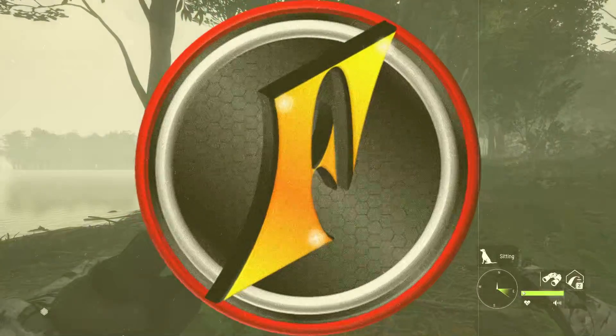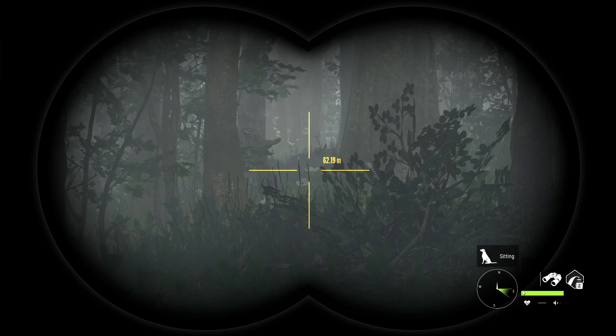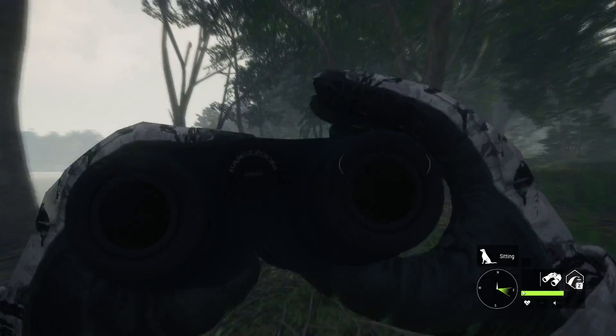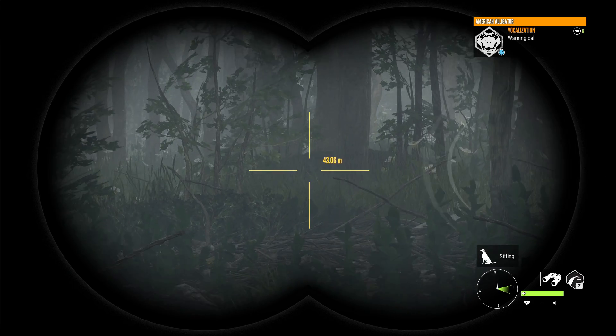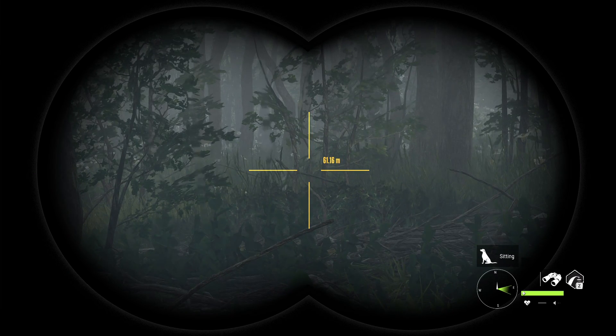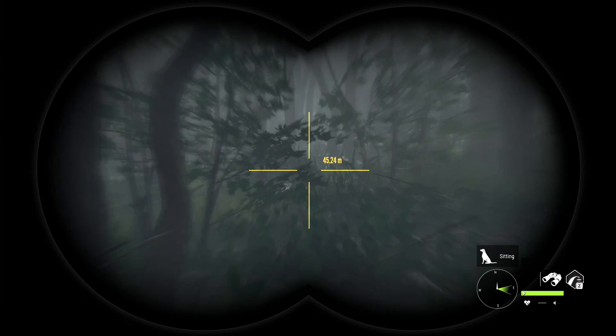Today's hunt is going to be all about these guys, and straight away we already get to see one of the difficulties of hunting them. They are just so low to the ground that it's rather difficult to actually spot them, even when they're only 40 meters away, and that can cause naturally a number of issues, especially in a situation such as this.